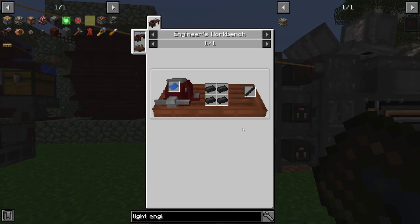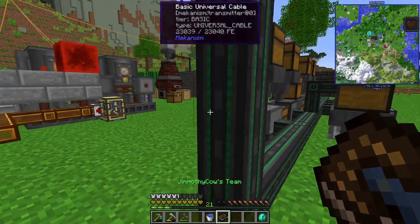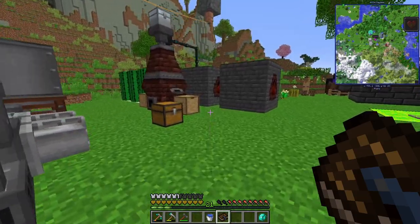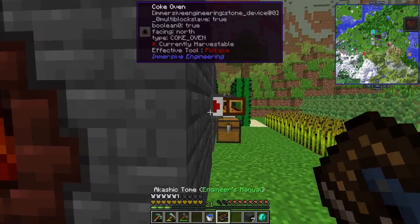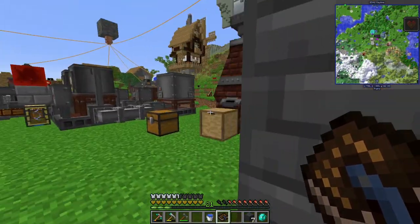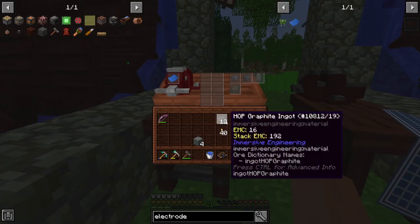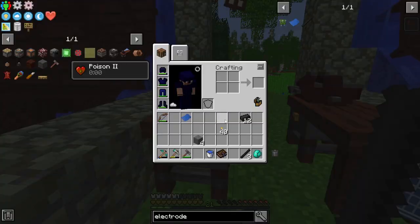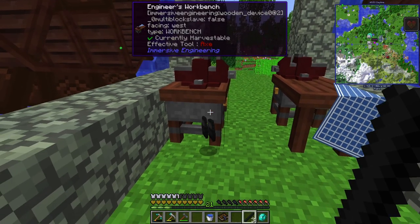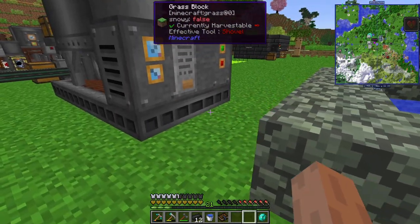We're going to need an arc furnace for progression anyway, so let's make one. First let's make the graphite electrodes — we can make the blueprint and then stamp the electrodes. I believe it's four per — oh, we got a fold ability, we don't have to stamp them. So it's three ingots for the blueprint plus another three times — you know what, instead of doing math let's just try it and find out.